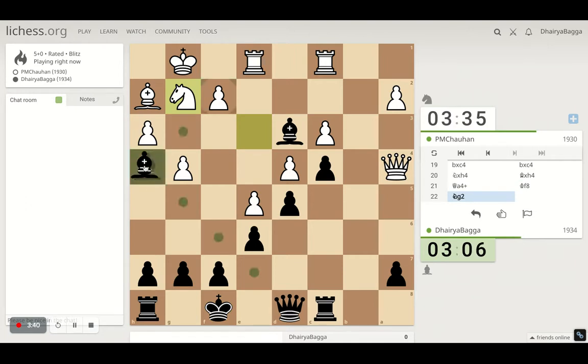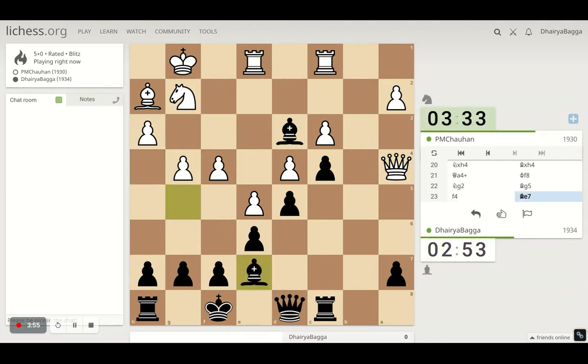He's trying to attack the dark-square bishop, so moving the bishop and attacking the rook for now. He advances pawns further — not a good idea always. Let's bring back the bishop; I don't want to get stuck after he moves the pawn forward.